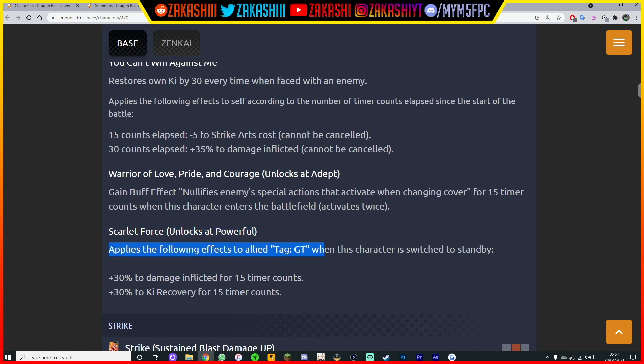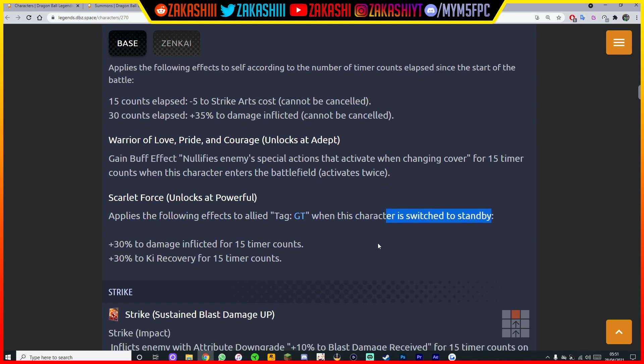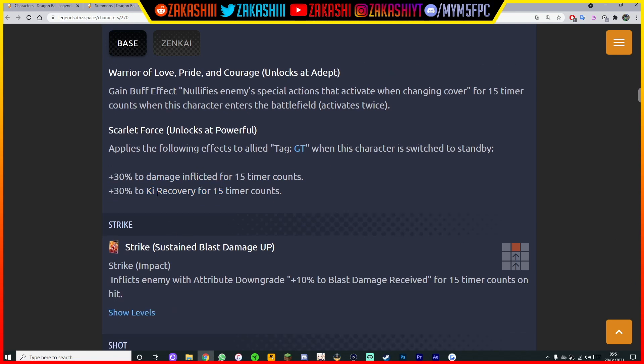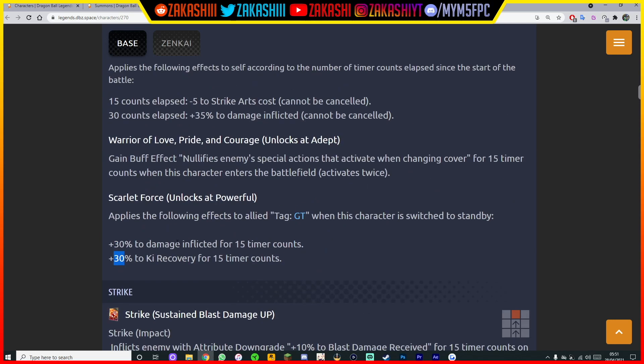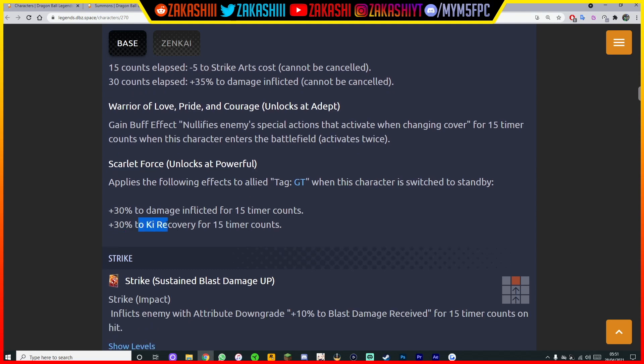'Scarlet Force' — this is the one you get at Zenkai 6. Applies the following effects to allied tag GT when this character is switched to standby: plus 50% to damage inflicted for 15 time counts, and plus 30% to Ki recovery. This is what I'm talking about when he buffs GT. Since he already gets Ki on switching in, giving Ki recovery to other characters just keeps things flowing. Most GT characters also get Ki on switch-in, so Ki recovery is the better option — you don't want to be overfilling Ki unnecessarily.